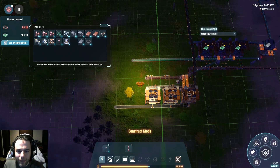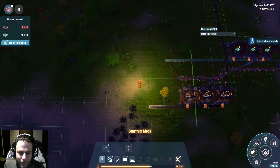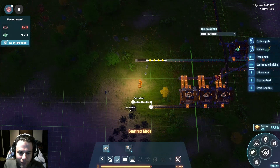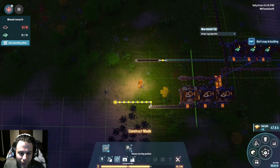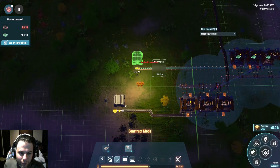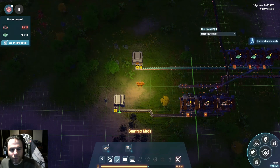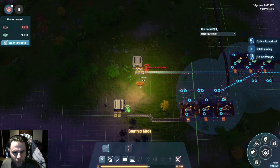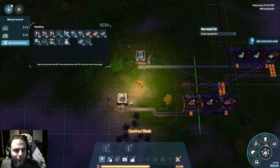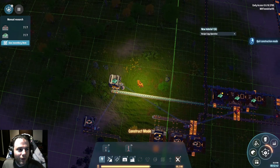Did I get them all? I did — one placement, there we go, look at that. So now I got these things. I think it makes sense to kind of just put them somewhere for now — scooch this over, go ahead for storage, one here, one there. Power my storage box. Alright, let me get this — these things are already more than enough. So we'll finish the research there, which will unlock the research lab, and maybe I'll build one of those.